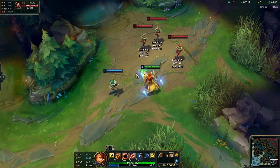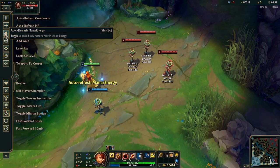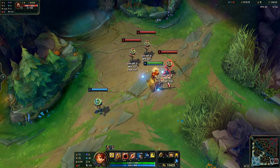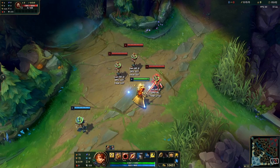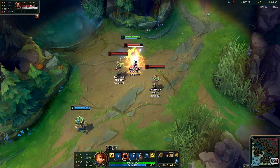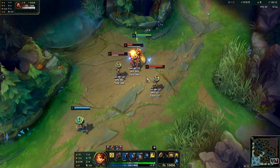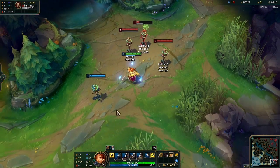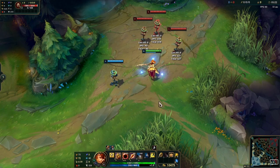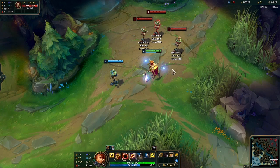Especially because everyone is playing Blitzcrank, and Leona hard counters Blitzcrank like there's no tomorrow. If you get hooked by a Blitzcrank, Nautilus, or Thresh — let's say this is the Thresh and this is the AD carry — you just jump on the AD carry and he's dead. Bye bye AD carry. So yeah, definitely give a try to Leona, because there's no one better than her to carry you out of the lower levels.